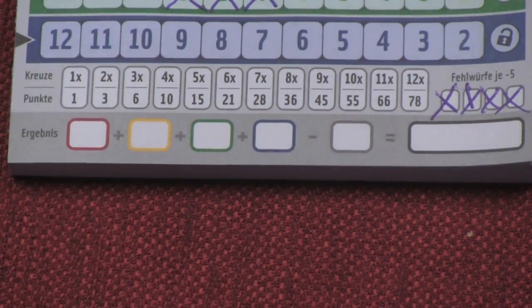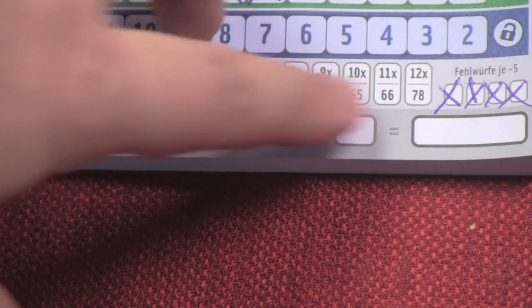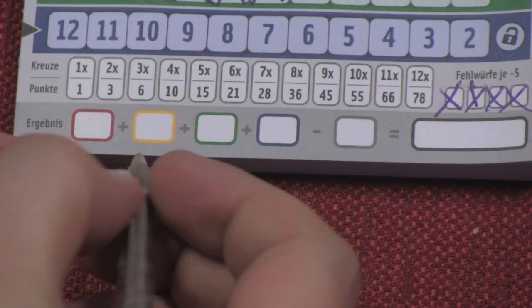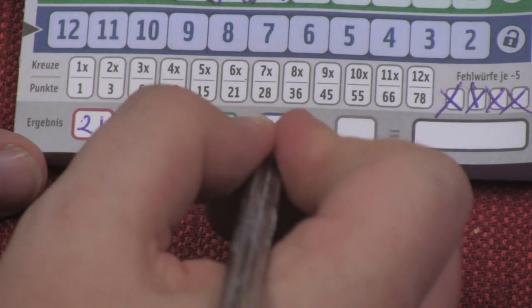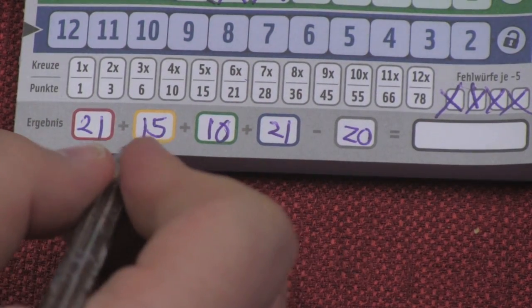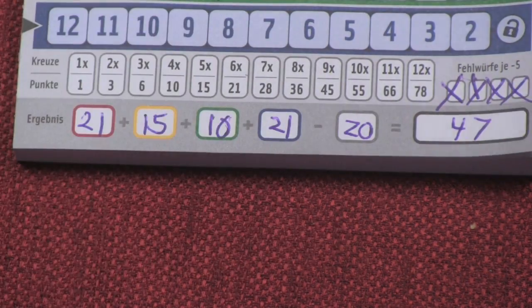At that point you will score. You go to each row — if I have five marks in a row, that row is worth fifteen points to me. If I manage to cross off everything in that row including the locked marker, which counts as one of the things crossed off, I would get 78 points — that would be incredibly amazing. Each one of the fail marks down here is worth minus five points. So: six marked off in red gives 21 points, five in yellow is 15 points, four in green is 10 points, six in blue is another 21 points, and four fail marks is minus 20 — a total of 47. Highest score wins.